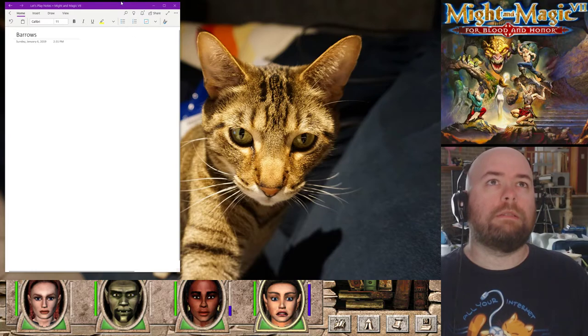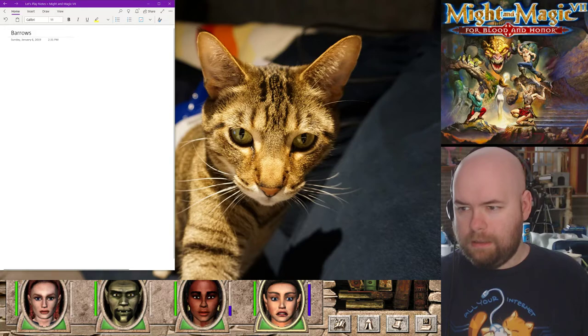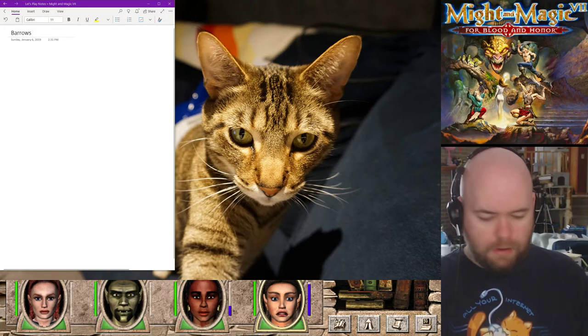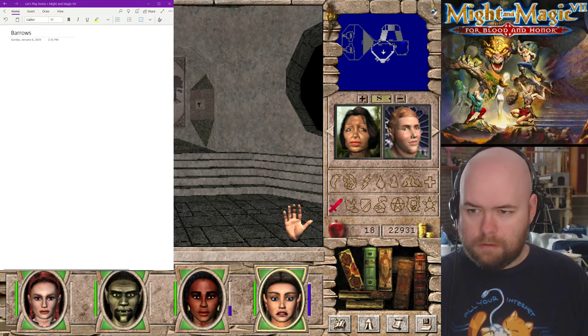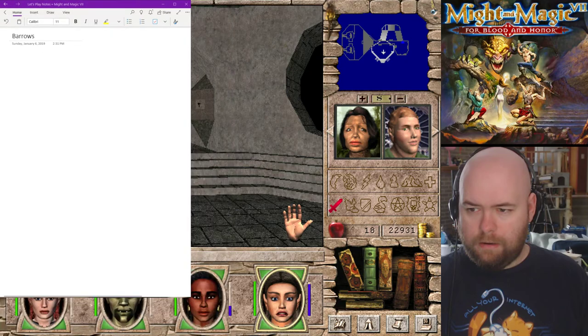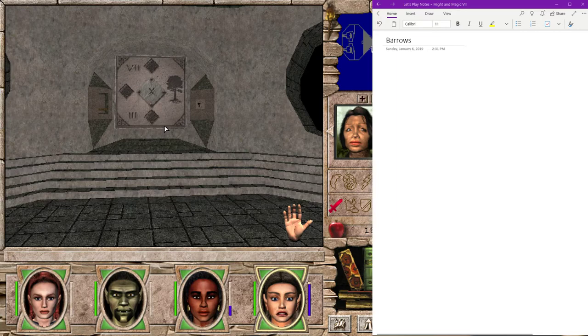Let's move this to the upper right hand corner and then adjust it a bit - make it smaller, remove that part, move that over. Cover up my face for the time being with our notes. So we have gone through Entry Barrow 9.